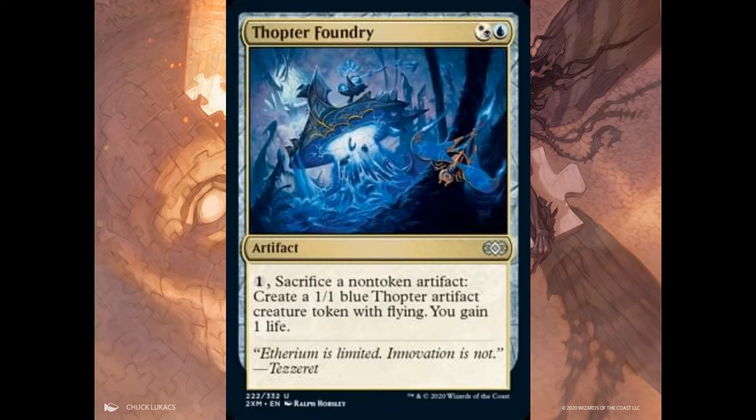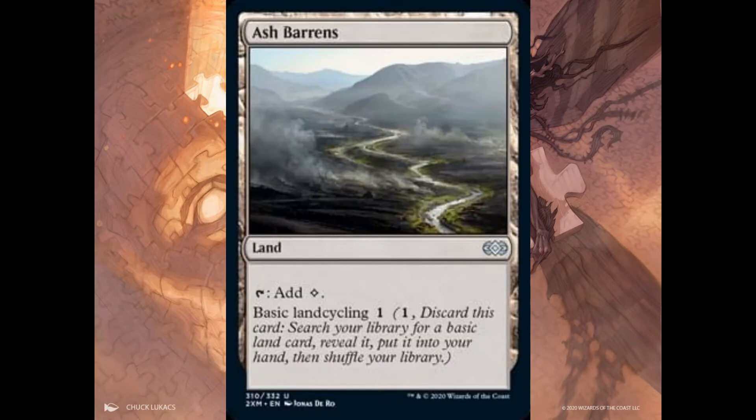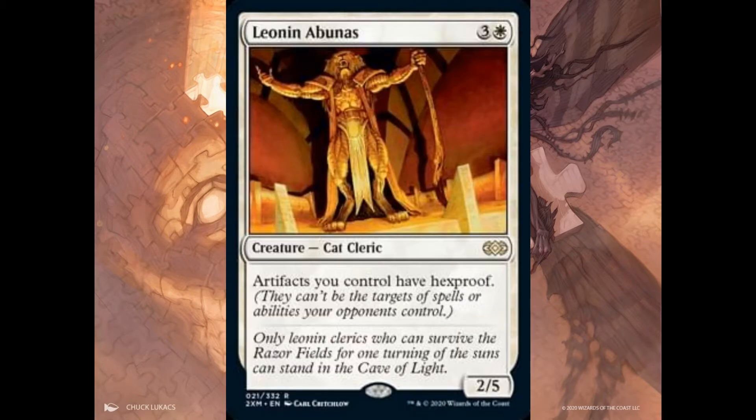Seat of the Synod is a very good card at around one dollar — not an expensive card. Ash Barrens is a very good commander card; the value is not that expensive, around one to two dollars maximum, but still a very good card especially in Commander. Leonin Bunas — we're talking about a first Mirrodin block card — value is about three dollars, and with the reprint I'm always seeing that the price of the card will drop.